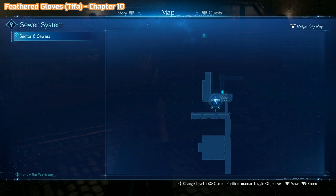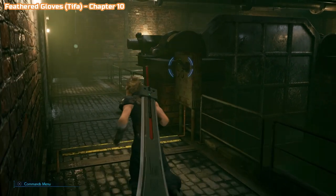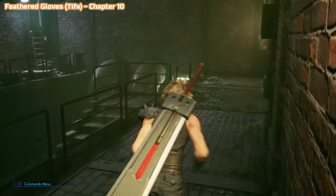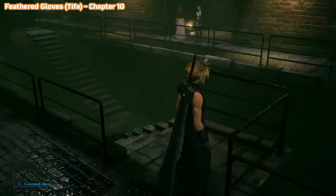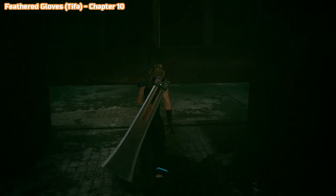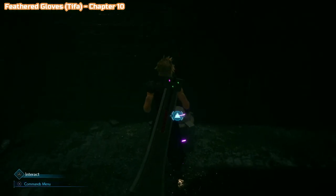Chapter 10 now — we are in the sewers. You will come to this aqueduct as part of the story. Once you do, drain the water out of it using that switch there, and then you're able to walk under this sluice gate. The weapon is going to be directly ahead of you in this crate. The story path is off to the right of those stairs, so you will have to come down into there.